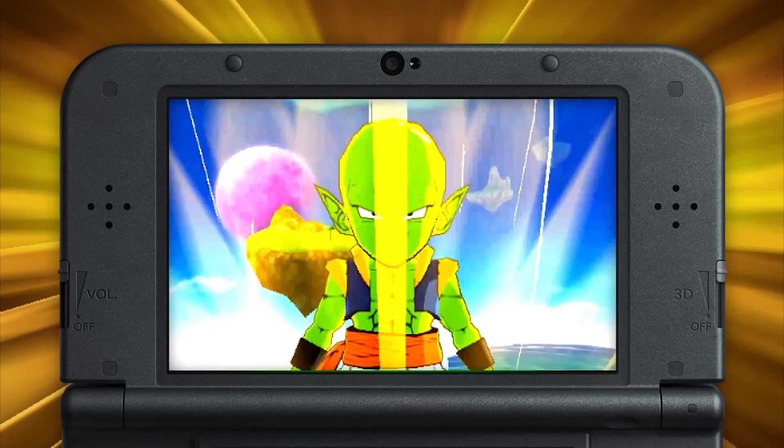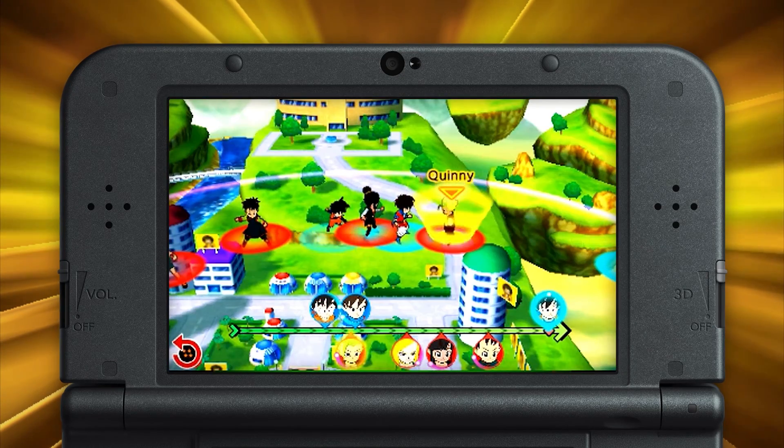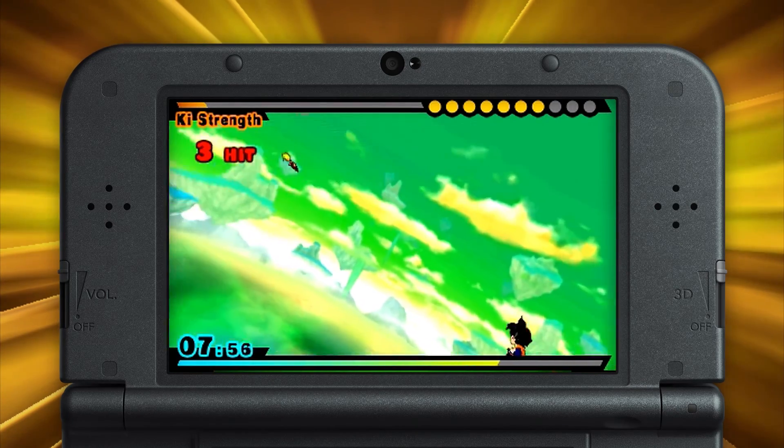Last but certainly not least is the Ultra Gauge. This all-important meter goes up whether you're giving or receiving punishment, and it lets you perform two very cool moves: Zenkai Attacks and Five-Way Fusions.